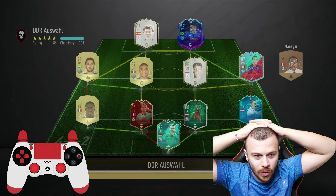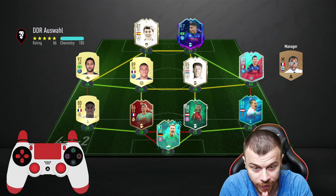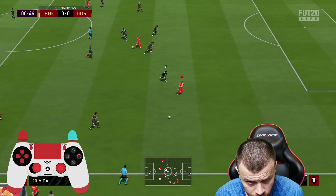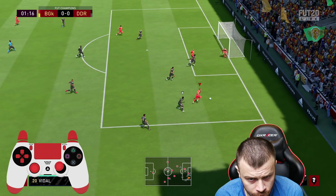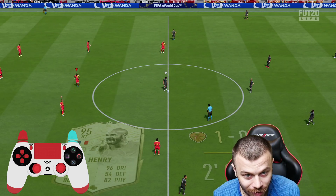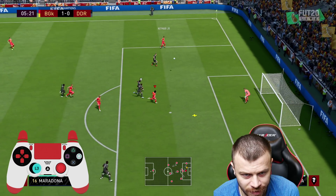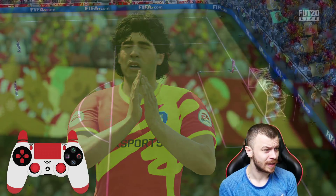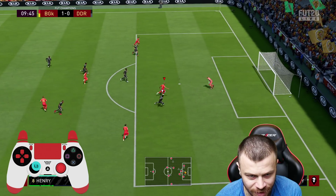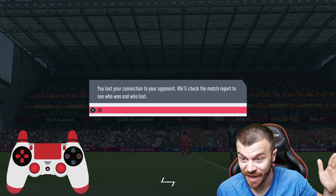Game number 2: the opponent is using Reguilon, FUT Birthday Lozano, Mbappe, Neymar, Zito, and Neuer 92 in goal — Neuer is a fantastic goalkeeper, top 3 in FIFA 20. We score after a goalkeeper save, Diego gets another one. Neymar adds one more, though Neuer makes a great stop. Connection lost — second match, second win.